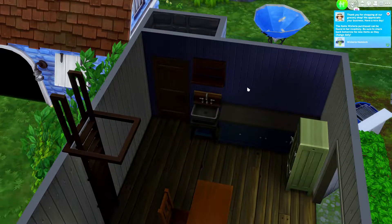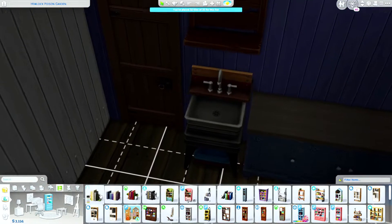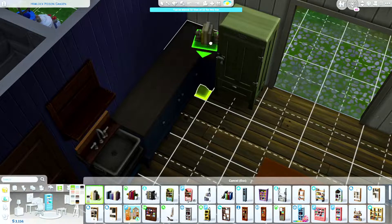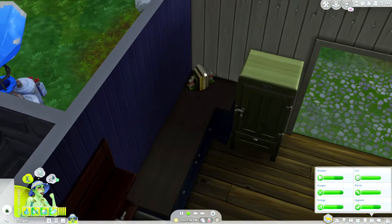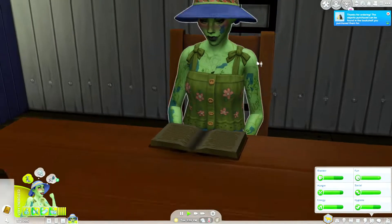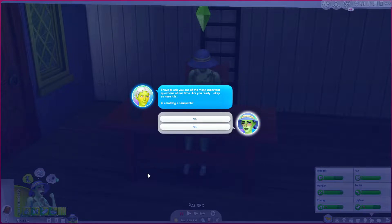I want to try to get a bookcase — I don't think we can craft one but we can do a wall shelf. I can buy one of those books and put it on there to make it seem like she crafted it. Let's buy that herbalism skill book. It does look like she can get to her cute little bookshelf, so let's have her work on that herbalism skill.